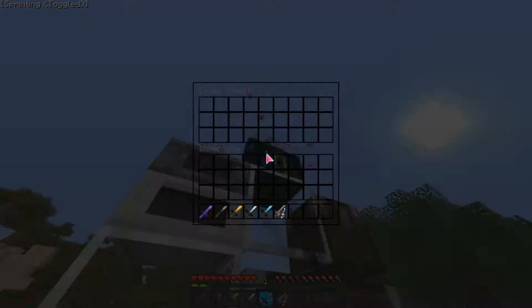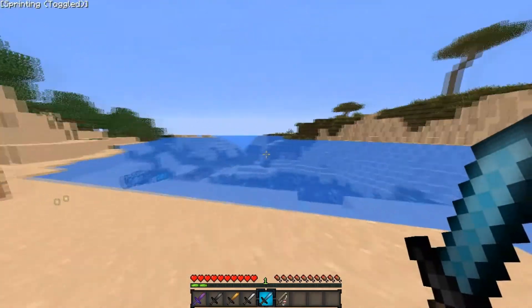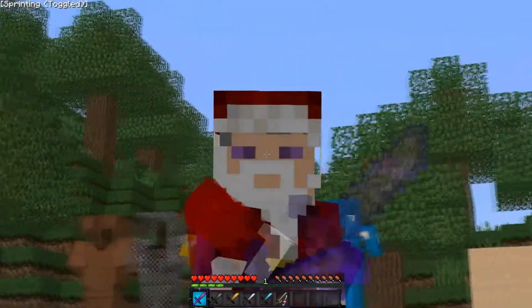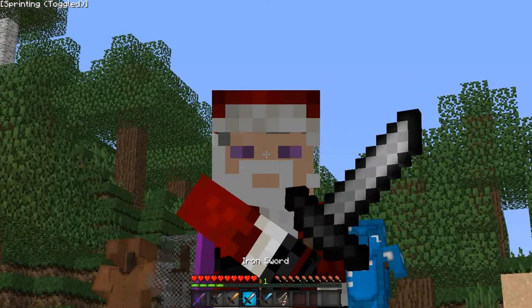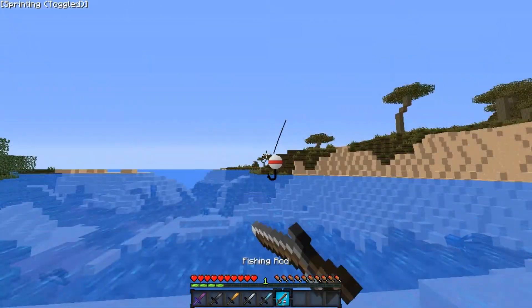So these are the GUIs, just normal GUIs. Let's see the wood sword — but it sucks. Wood sword, stone sword, gold sword, iron sword, diamond sword, and fishing rod.